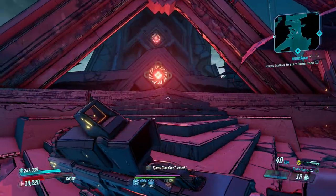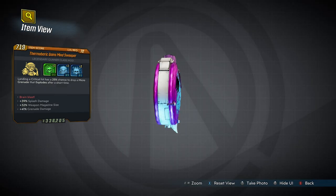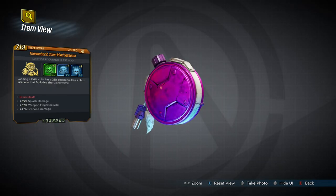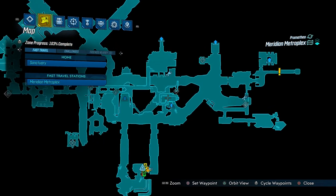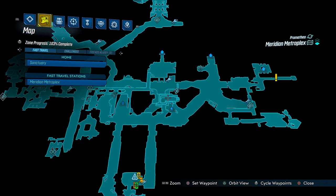So the class mod I'm referring to is the Minesweeper, a base game class mod for Moze which has an increased chance to drop from Archer Rowe in the Meridian Metroplex after completing the Dynasty Diner quest.